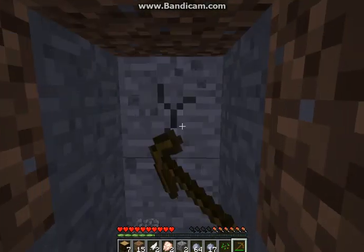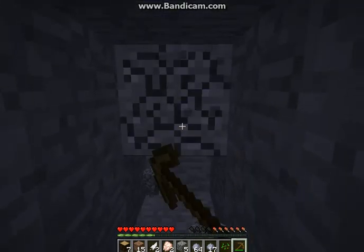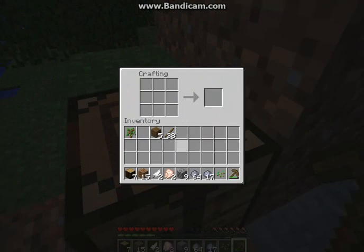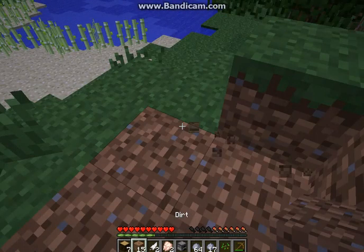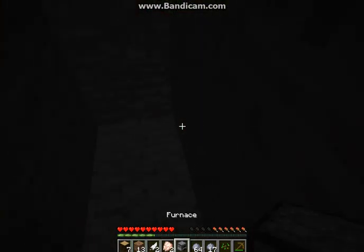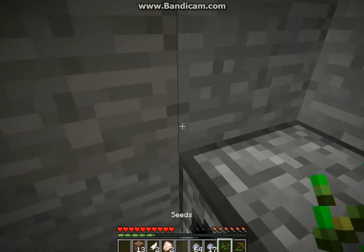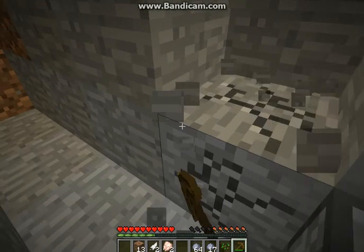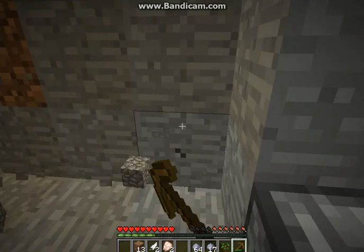So let's just dig a little hole here. This should be far enough. Let's make a furnace. Let's take our crafting bench and block that up. Let's place it down, put some logs up there, put a few sticks in, and get some more stone here.